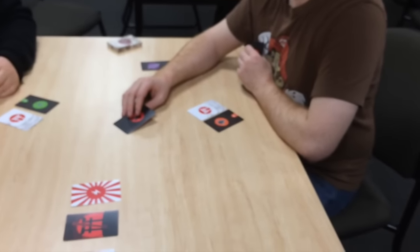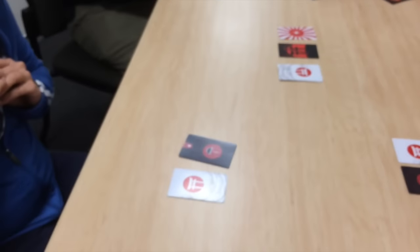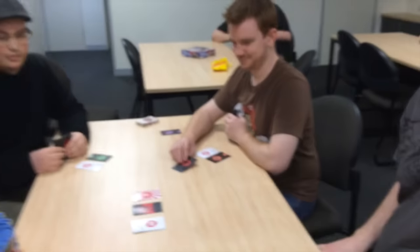I'll just do a quick recap. So we've got Ramen that's been out for Raph, a master that's out for Matt, Ninja Star for Andy, and another Ramen. So Matt's master looking very bleak at the moment, but we'll see what happens.